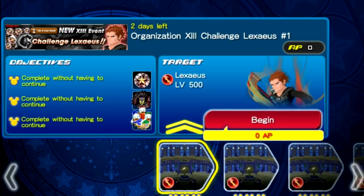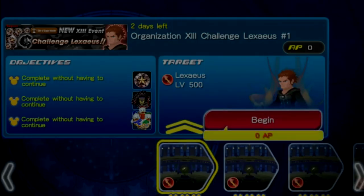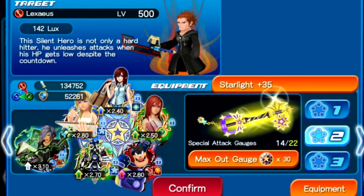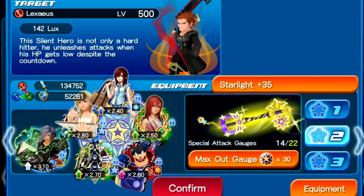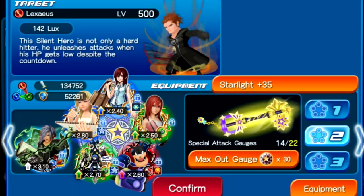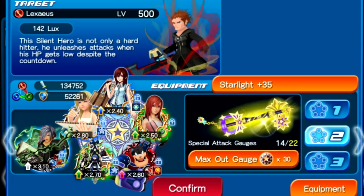If you do not reach that first threshold by your second turn, you will most likely die at the end of that turn. You'll reach the first threshold on your third turn, but because you just reached it he will kill you and you'll run out of second chances or pet skills. So you literally have to reach his first threshold by your second turn, starting from stage four and up.